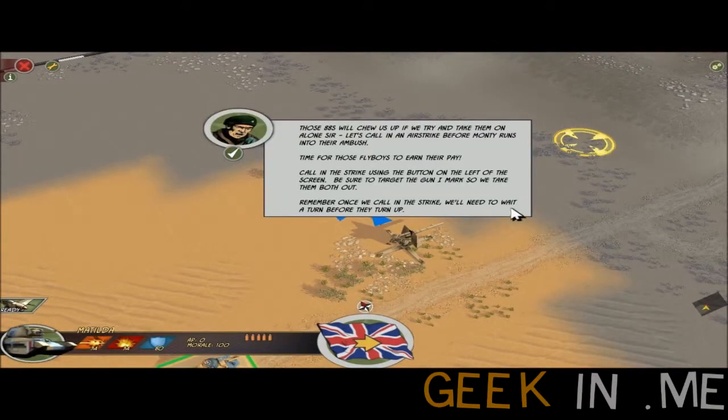So there are the 88mm guns, which will chew us up before we even try to take them on. We have to call in an airstrike, so that's the time for those flyboys to earn their pay. I love the texts. I'm a writer myself, so that's one of the things I look to when playing a game — and this is actually good.